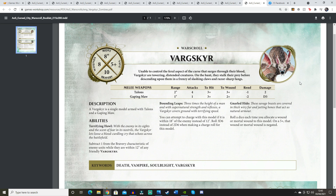For abilities, the Vargskyr has Terrifying Howl — subtract 1 from Bravery of enemy units within 12 inches of any friendly Vargskyr. It won't stack with multiples, but combined with Death banners already giving -1 to Bravery you can do some good stacking. Death currently has several ways to reduce enemy Bravery, which is what you want to pursue.